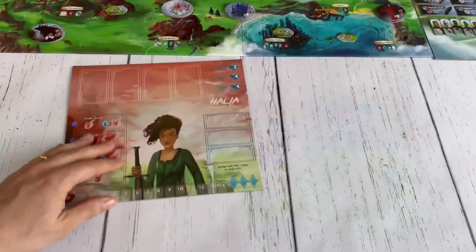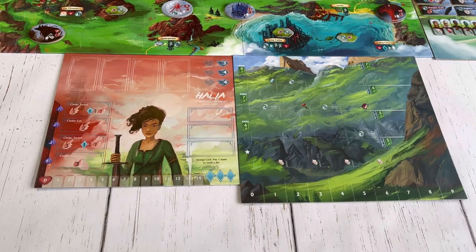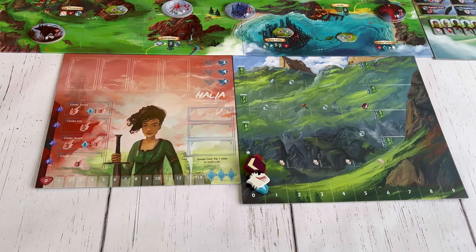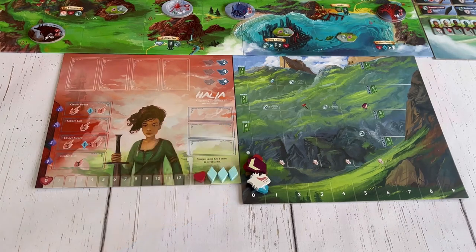Each player grabs a hero board of their choice and a town board, and both boards can be placed underneath the game board. The town board is placed with the light side face up. To finish the setup, each player puts a tool, shell, bottle demon, book, and crystal marker in the bottom left corner of their board on the zero.